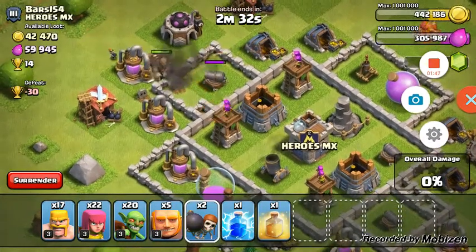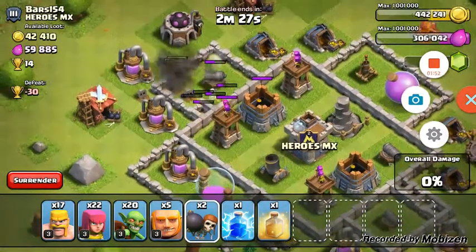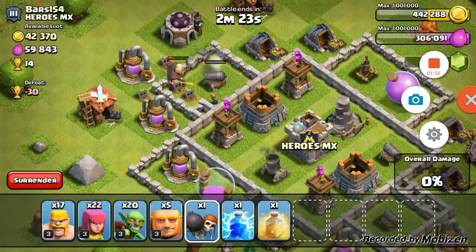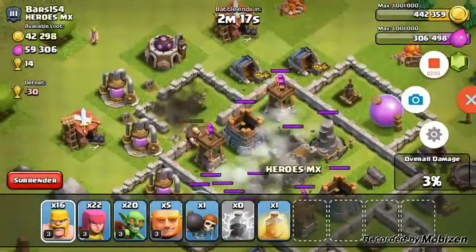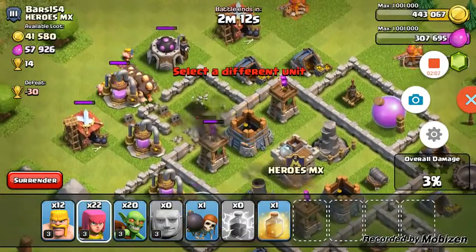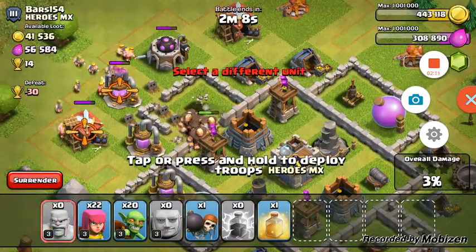Now the mortar's in range — hurry up! Wall breaker, get away from the giants. Another wall breaker. I have two spells now, so what the heck, why not. Then I'm just gonna spam the rest of my giants and get those heal spells over with.